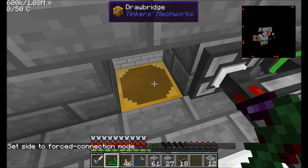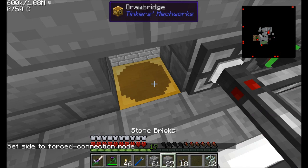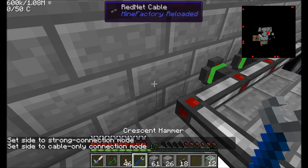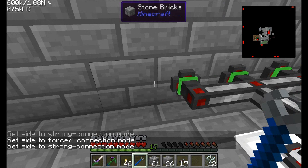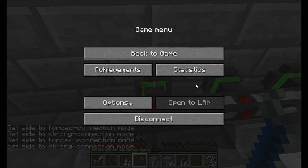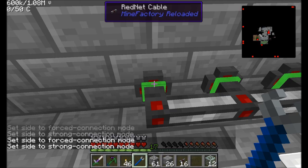Strong connection mode allowing that to transmit. There we go — strong connection mode and lime green. Strong connection mode and lime green. I think there's one more to do. If we run over here now, we'll see that our drawbridge door works. If we hit the door button — that's cool.